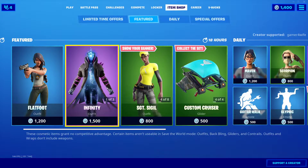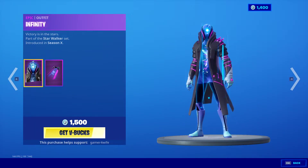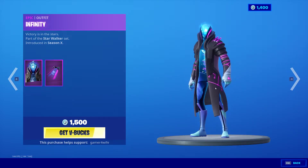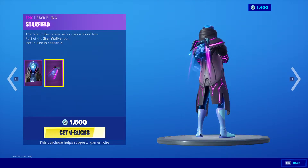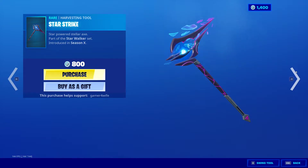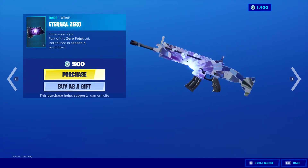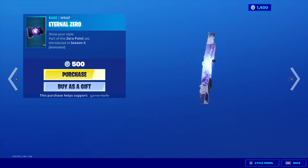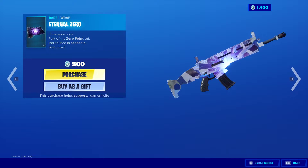We've also got Infinity — awesome looking skin, 1500 V-Bucks. It really looks like it should be a 2000 V-Bucks skin, but it's only 1500. It comes with a grappling and we've also got a pickaxe for this one.